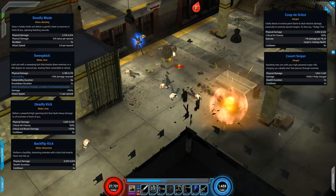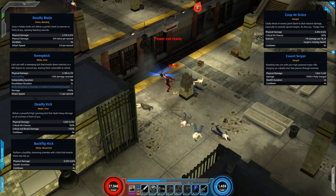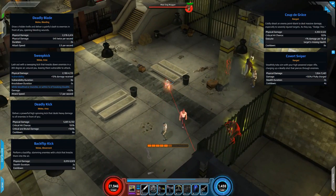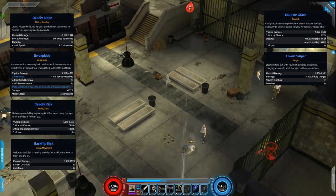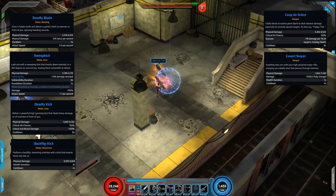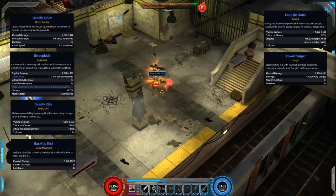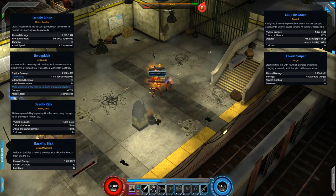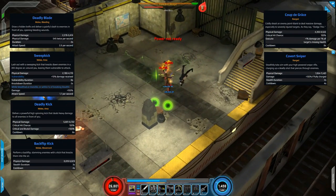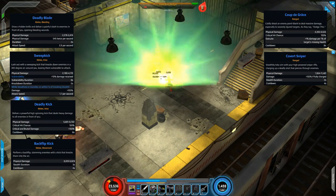This is Deadly Blade — you've got the initial damage but it also does a bleed for 2 seconds. We follow that up with Sweep Kick, which is a melee AoE attack. It's good for taking out trash, and on top of that it provides vulnerability. If you use this either when stealthed or within one second of breaking stealth, it actually gains a 100% damage bonus. So you can roll up to a big group of enemies invisible and do the Sweep Kick with the bonus damage to take them down — that works really well.